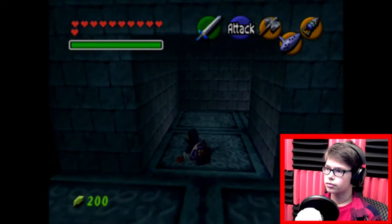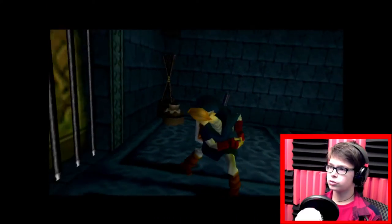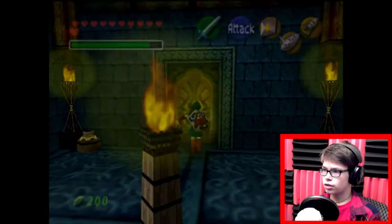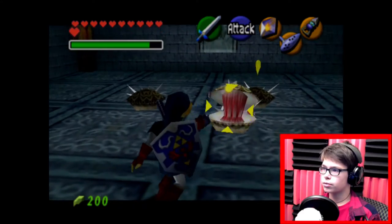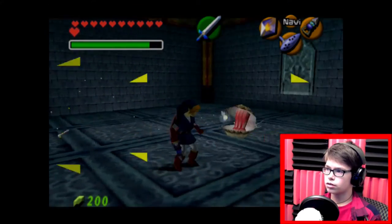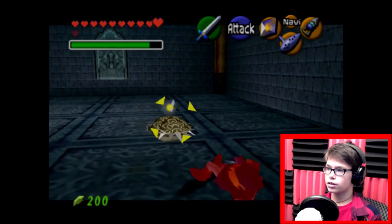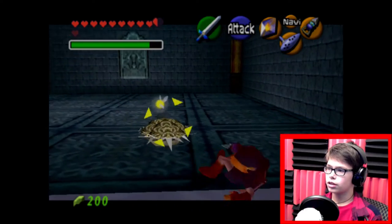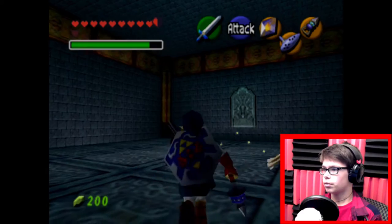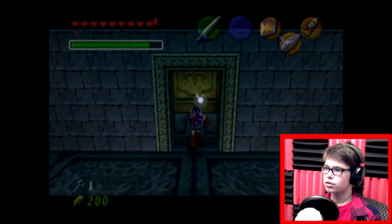We hop on down to the first wall — this is actually a door but you have to light two torches. Use Din's Fire like so. Let's go in. We've got these clam guys — they'll show the soft spots in their mouth and you hookshot them. If you fail to get them they do their attack. He's become very annoying — Link doesn't draw quickly enough. There we go. So I think this is a small key.